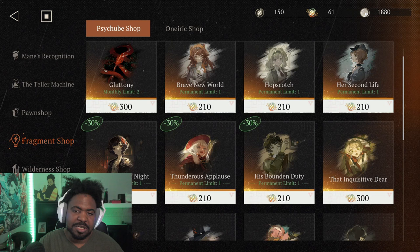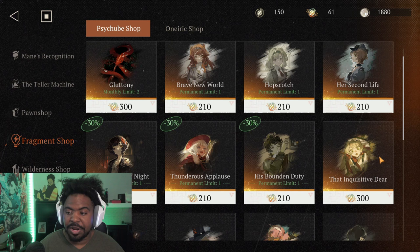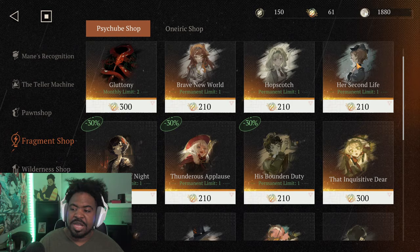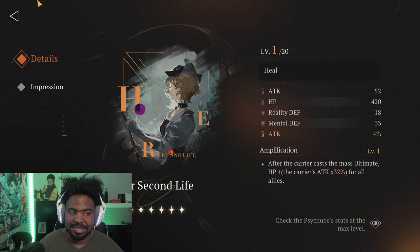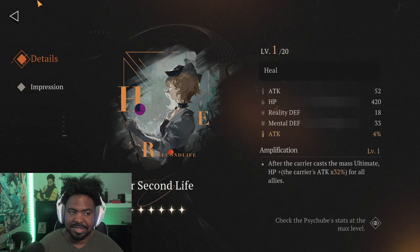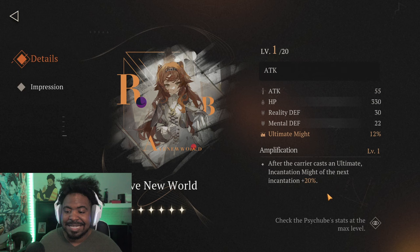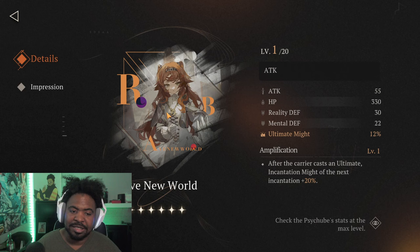When it comes to the Psycube, it really depends on how you're building Anan Lee. If you want her to support your team and add a little extra healing, especially if your healer isn't that strong, Second Life lets her give HP to allies based off her attack — a good option for more team survivability. Brave New World is really great with her because her ult is strong: you have ult might, and whenever you ult, you already upgrade your next incantation and get a damage buff — a huge amount of damage if you want to go the DPS route or sub-DPS.